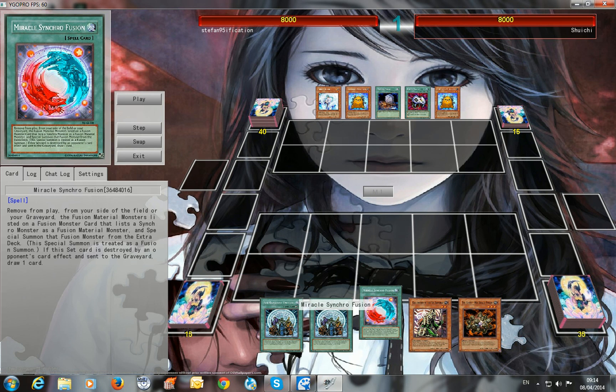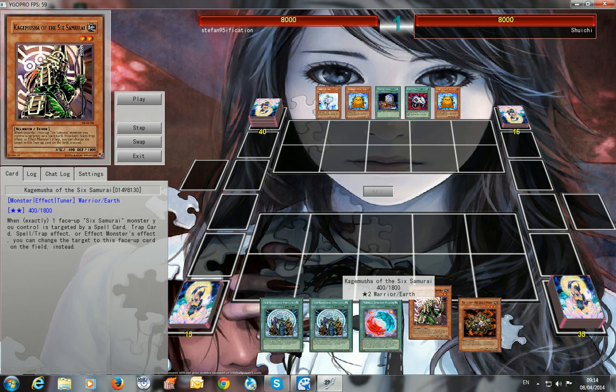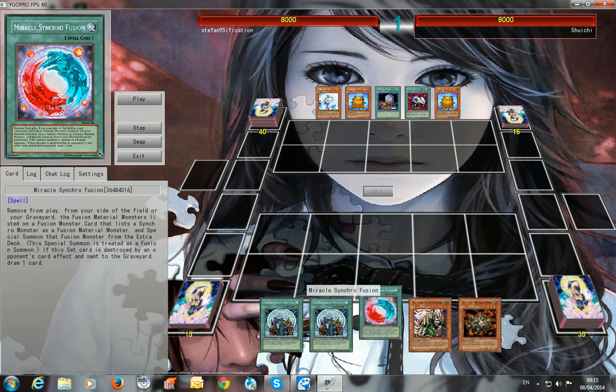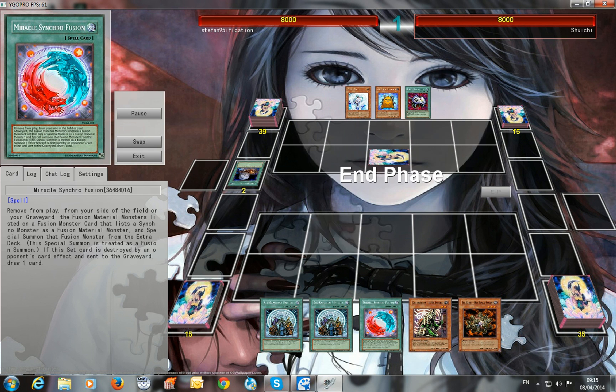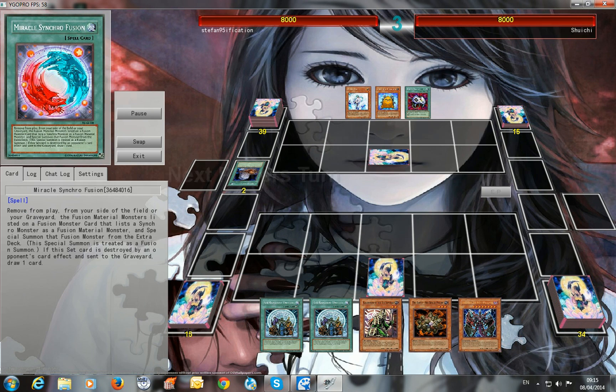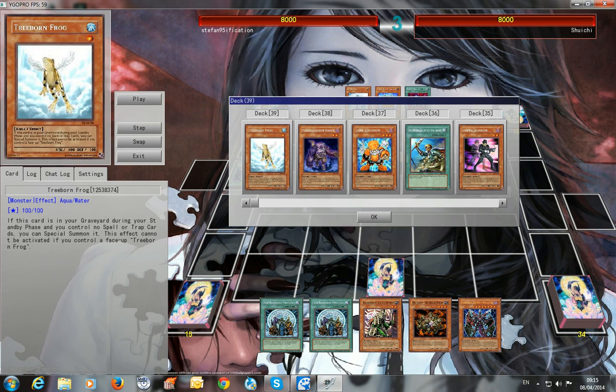Don't play this card, it's crap. I mean if you play the samurai build, you cannot special summon both Beast and Barkion in the same game. It's pretty hard — I did it just once. This card doesn't really do anything except draw and destroy itself. I'm playing versus some synchro deck.